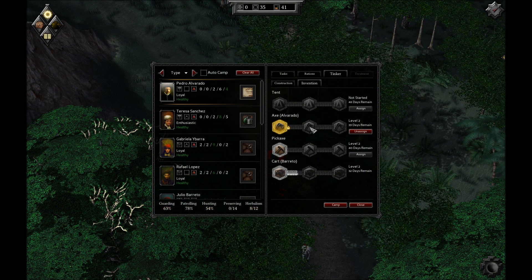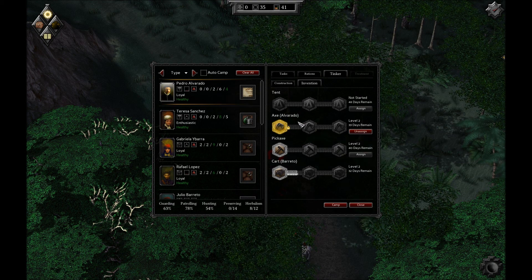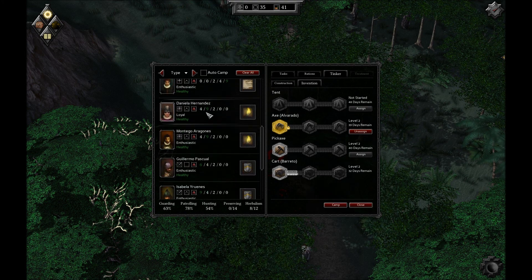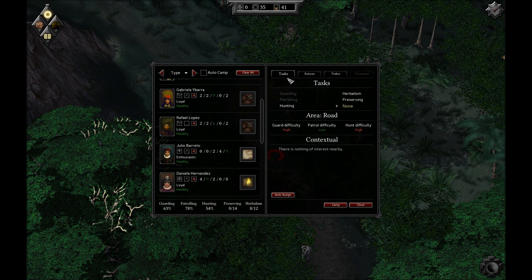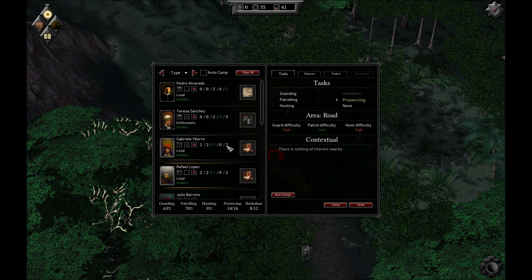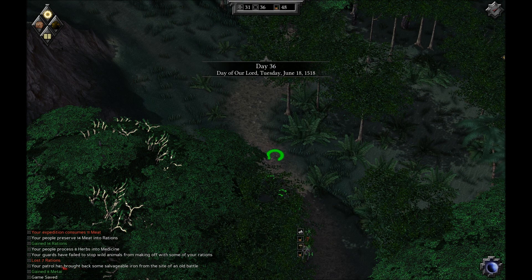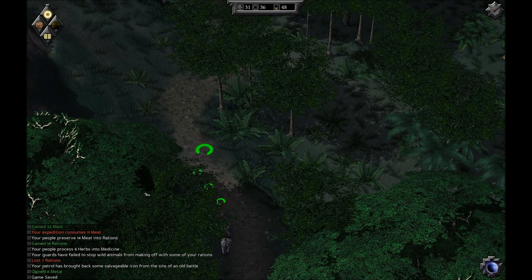Making camp again! I wonder if this will just get to a certain point of tinkering level with the four that he's at and then just stop, because it says we need six to get to this level. Alright, so rations — auto-eating that meat, but a lot of it's going to go to waste. Let's go ahead and do some preservations. We don't have anybody hunting, but we do have plenty of meat to eat so it doesn't really matter. Camp. We got 14 rations, processed eight medicines, lost seven rations because we failed the guard, and got eight metal back. Not bad.